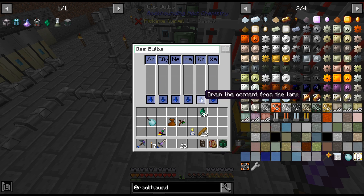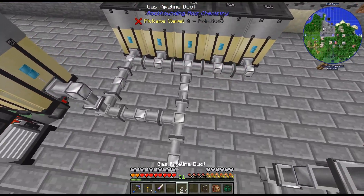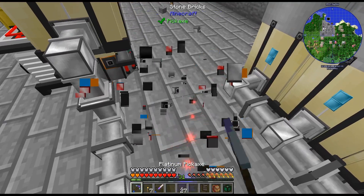This is a little confusing — 'drain the content from the tank.' I thought that meant void, but apparently it does not. Also, I want that instead of that.